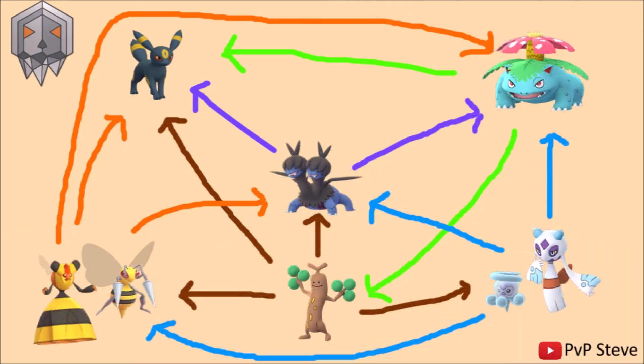Here we are — very simple, because we've broken it down into just the core typing. There are five typings in this cup and I've broken it down into six slots. Bottom left we have the Bug types, in the bottom we have Rock types — which is pseudo-Sudowoodo, but we'll talk more about that later. Bottom right we've got the Ice types, top right we've got the Grass types, and we have two slots for the Dark types: Umbreon in the top left and Zweilous in the center.